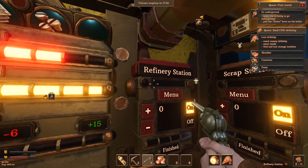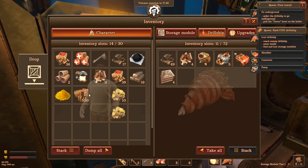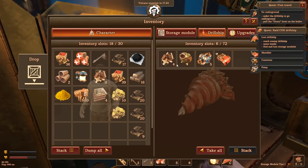Let's jack their stuff real fast. They've got a scrap station and all kinds of cool stuff — 500 turret ammo, some plates, some coal. That's my coal now.